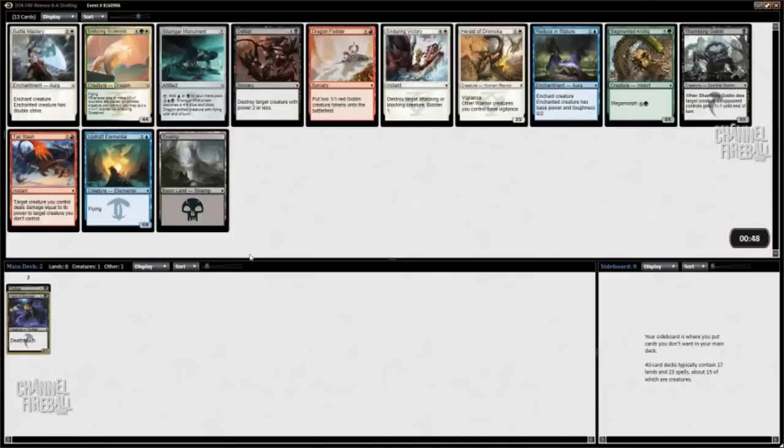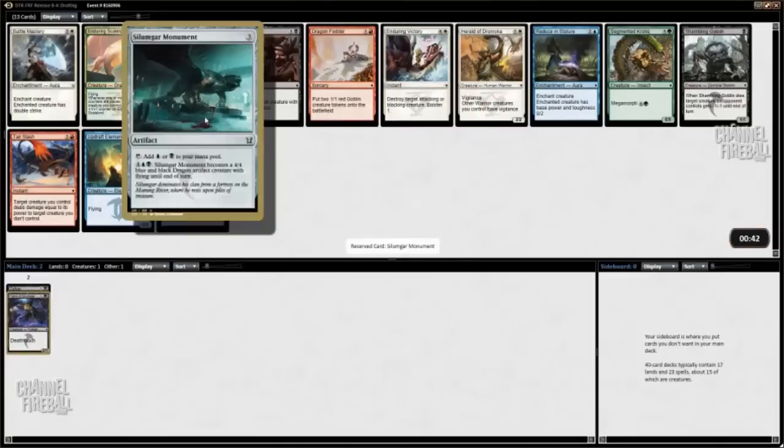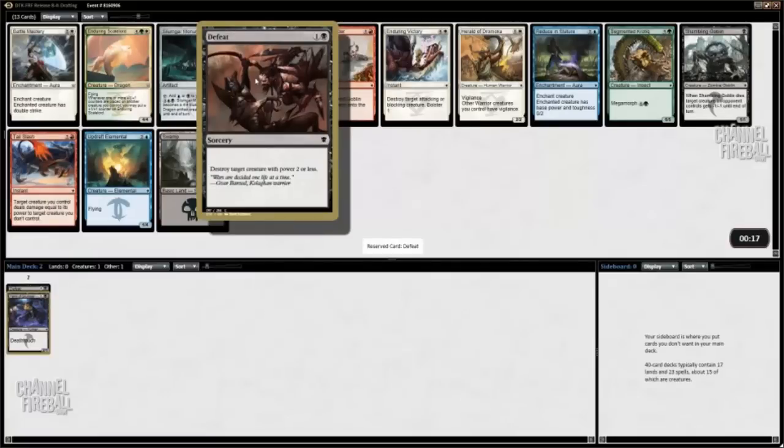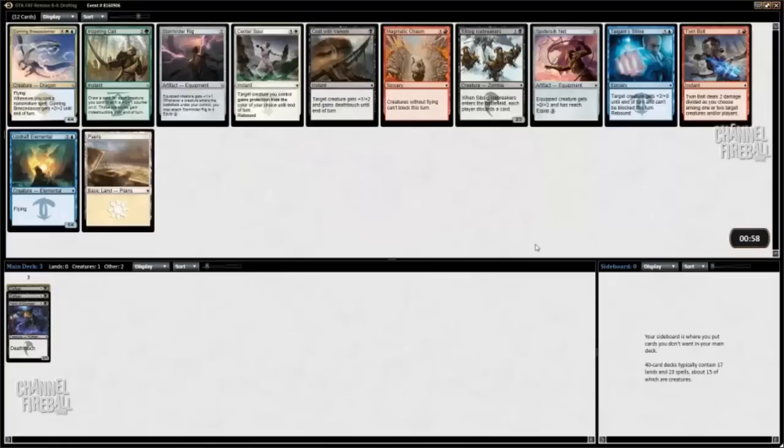I don't know how I feel about the Sulmgar Monument yet — if I end up going blue-black it's like a late-game 4/4 flyer, kind of like the old totems from Time Spiral. I don't like the mana aspect or the creature aspect, and together I'm not sure if they overcome each other's weaknesses. The only card in the pack that really matters is the Defeat sitting right in front of me. Defeat is just a very good card: being able to have answers for threats early lets you do whatever you want with the rest of your deck. You can build it really controlish or really aggressive — both strategies work really well with cheap removal.